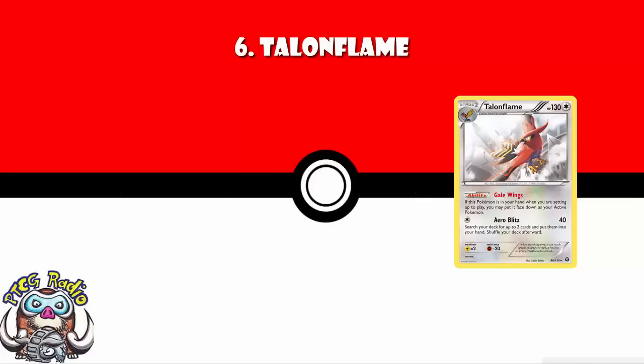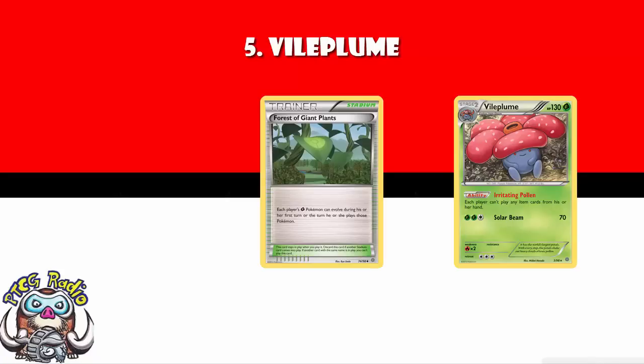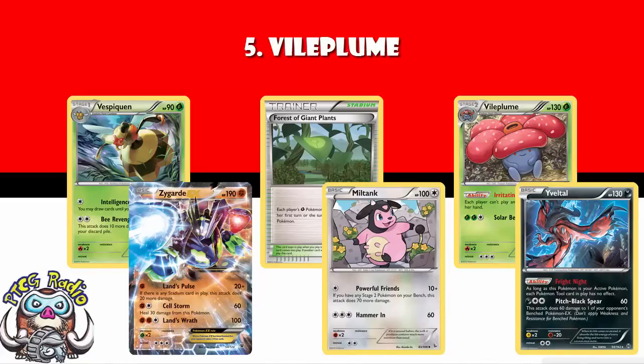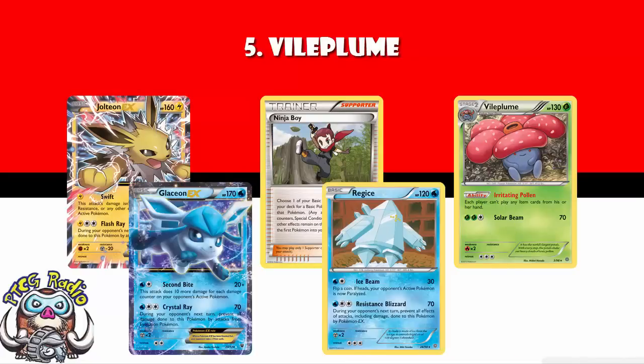I'm hoping you're starting to see a bit of a trend as we go up this list: cards have either got to be flat out amazing, or they've got to really help a number of decks. Speaking of which, coming in at number 5 — Vileplume. Vileplume blocks item cards from being played, slows down, and just plain wrecks a whole bunch of decks. Why is Vileplume so particularly good nowadays? Because we've got Forest of Giant Plants, which means we can get Vileplume out on turn 1, and we can even do this going first. Vileplume has been played with everything from Vespiquen, to Zygarde, to Miltank, to Yveltal, to the Ninja Boy decklist playing Jolteon, Glaceon, and Red Gice.